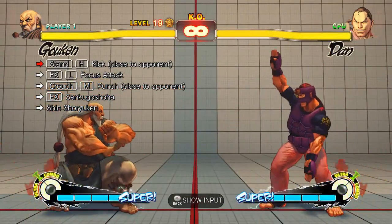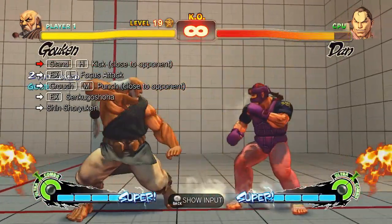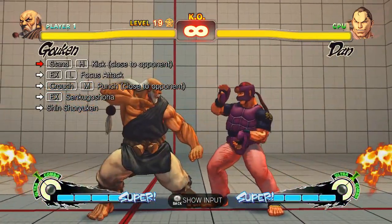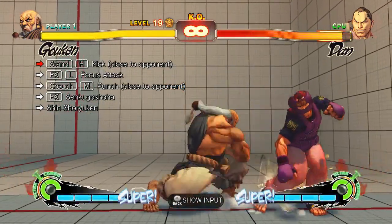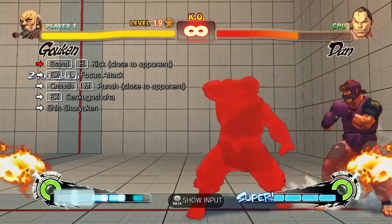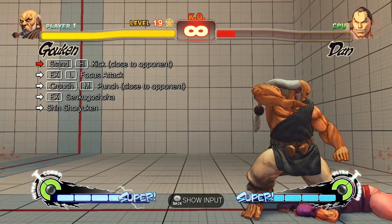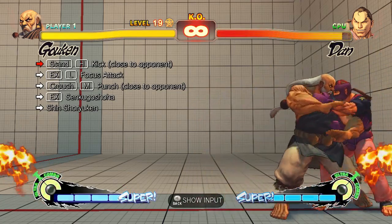This next one — counter hit crouching light punch does connect into close heavy kick. Counter hit crouching light punch into close heavy kick works, but the only real reason to use red focus for Gouken isn't great, so close heavy kick will do it. He's utilizing some of the things we've already learned. After the focus attack, I go for crouching medium punch because against some characters — especially Dan — other options can miss. Crouching medium punch guarantees the connection, whereas crouching heavy punch can miss as well.